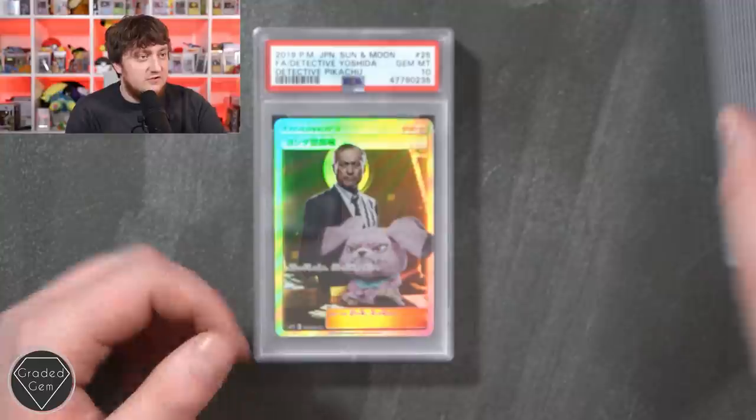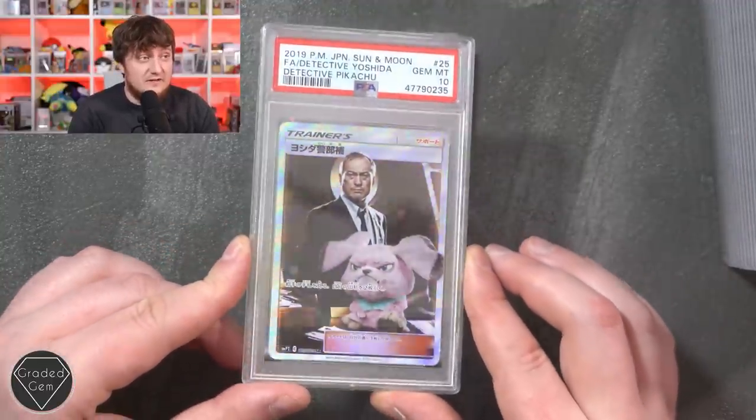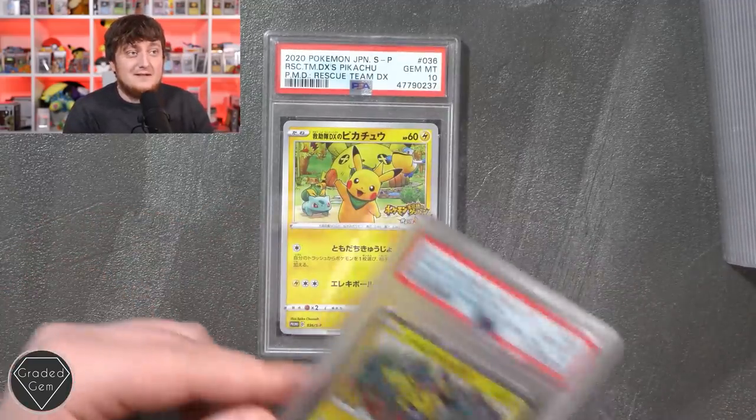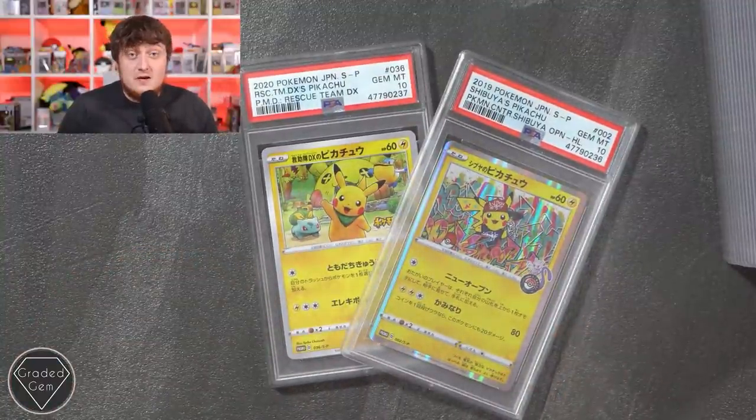Mewtwo GX Detective Yoshida gem mint 10 as well - love these cards, I think they're just epic. And Shibuya's Pikachu gem mint 10, and also gem mint 10 to end us, Kieran. I think you've done incredibly well there - so thank you very much for using Graded Gem and these will be on the way to you soon.